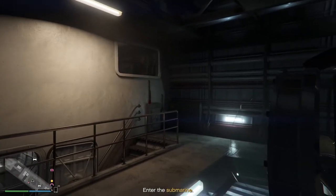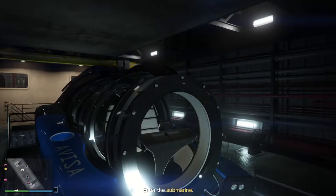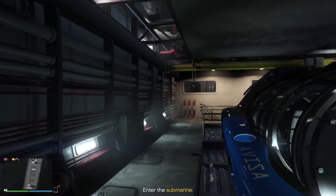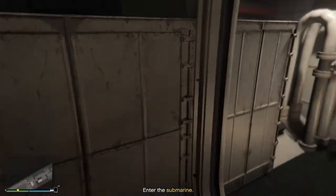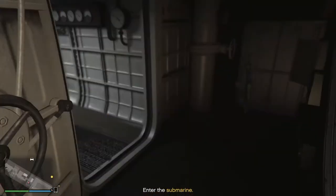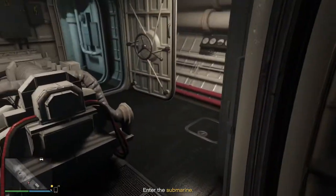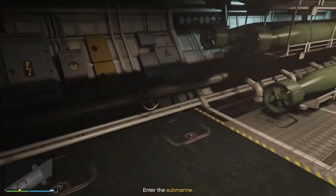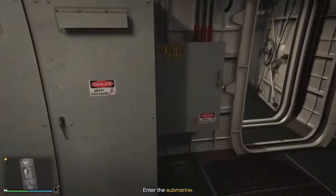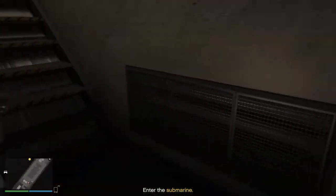It's invisible but you can enter. It's saying 'enter the submarine' — did I not get it? I got the stuff, I grabbed it. Did I not hit the button? I screwed this up, didn't I? Now I've got to swim all the way back down and re-enter.